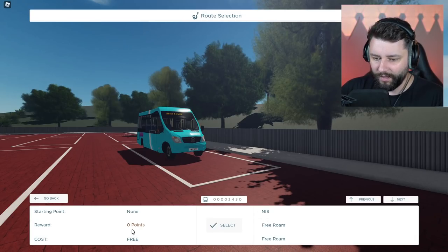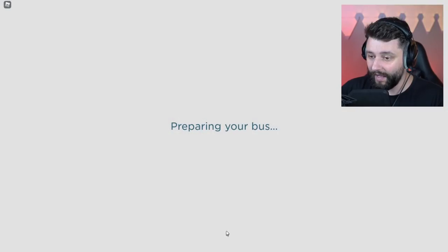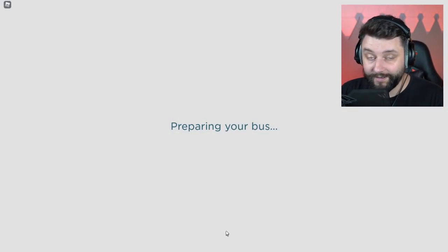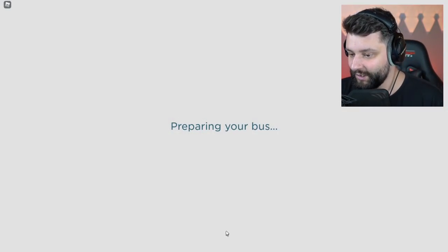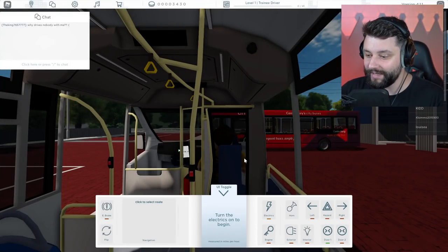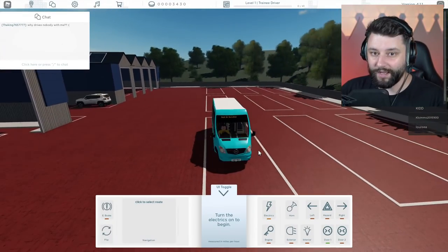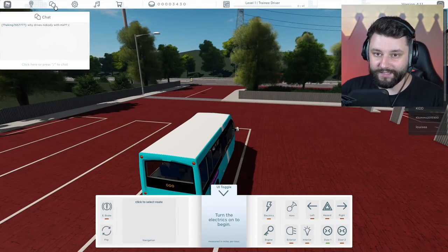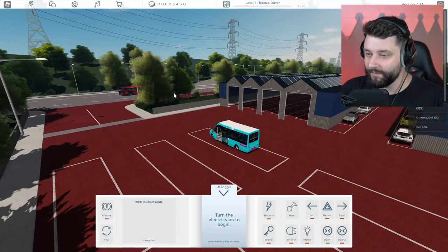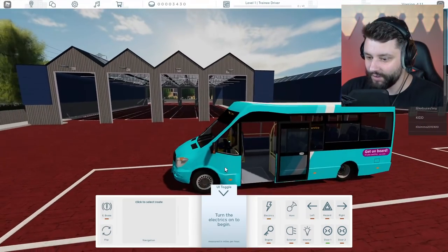I can do free roam, which is pretty much what I'm doing right now — the starting point. And we are preparing the bus, ready to rock and roll right now. So your boy is the world's best — first I get all the passengers to their destination on time, nobody gets messed up or anything like that. This is all new to me. I'm a level one trainee driver, so I've pretty much got to do a good job.